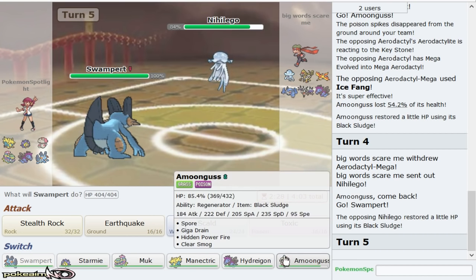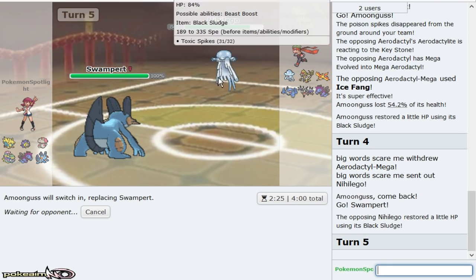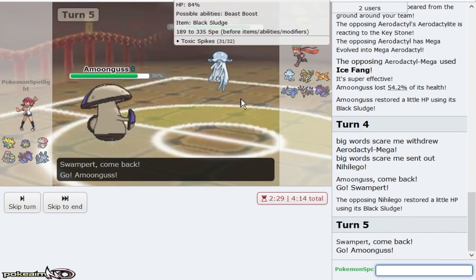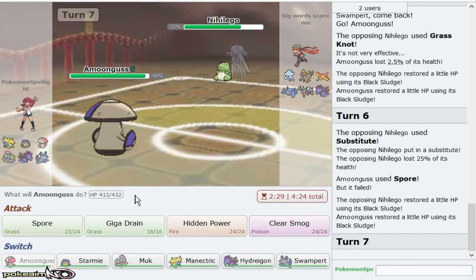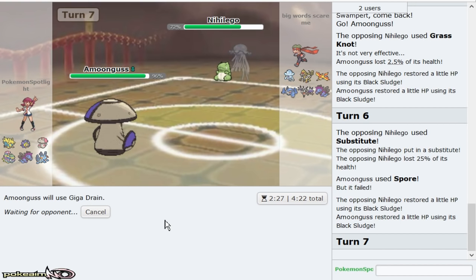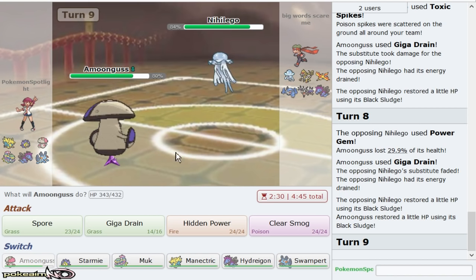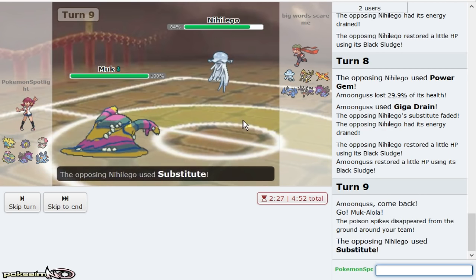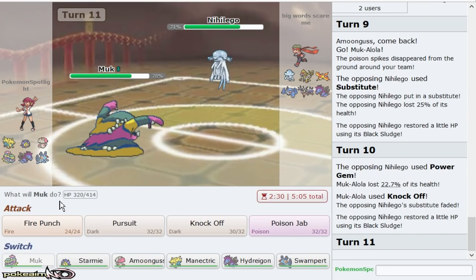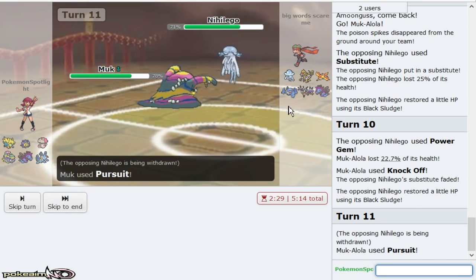He doubles out into Nihilego, which is going to give me a potential Spore with my Amoonguss. Could have Grass Knot — yep. I get in Muk anyway and do the exact same thing. Should I Pursue here? Yeah, why not? I literally need Muk for this Pokemon anyway, so I might as well try and get off some damage, put him in range of rocks or whatnot. Metagross comes out which gives me Swampert again just to get my rocks up one more time.